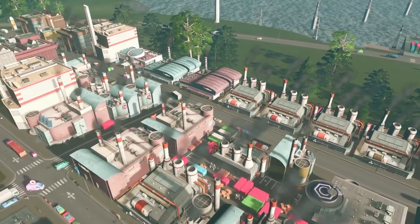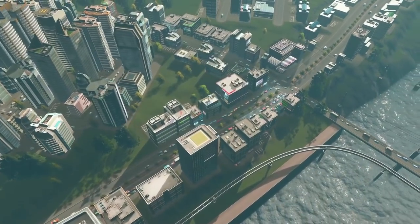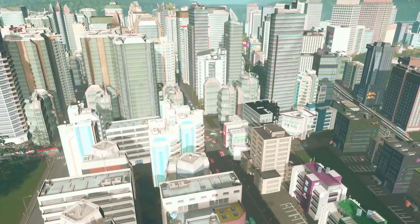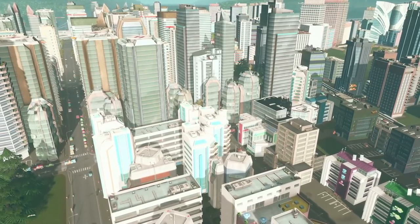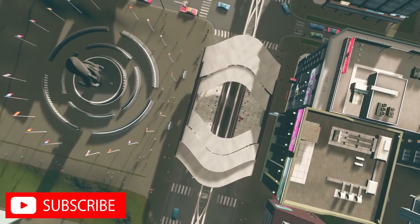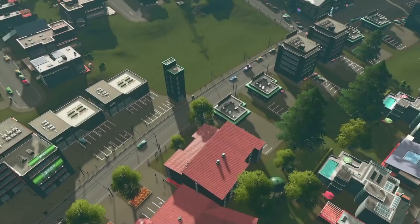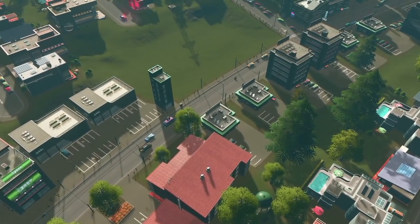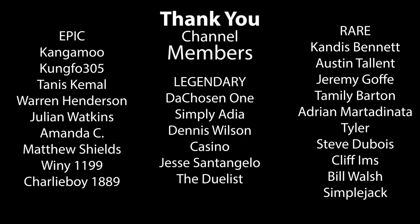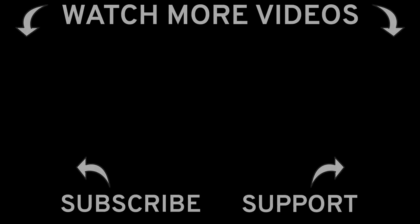We've got one more DLC to deep dive into and that's going to be Snowfall. The reason I saved that one for last is that even though we can get the benefit of a couple small features of Snowfall in a regular city, we really need to load up a snow-specific map, and rather than build one from the ground up, I'm going to make use of my season five let's play called Winter Fell. Tune in on Saturday for a look at Snowfall, our last DLC. If you enjoyed the video, likes, comments, and shares all help the channel a lot. Subscribe if you're new, hit the bell for notifications. Until the next one, this is Move the Mouse signing off.